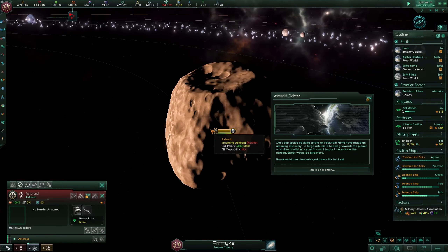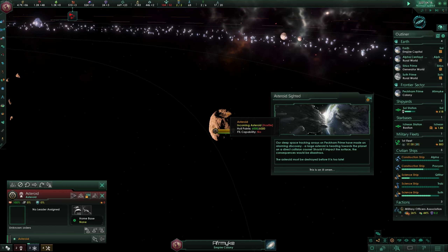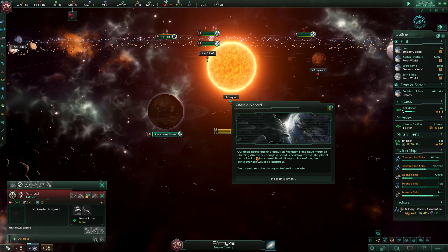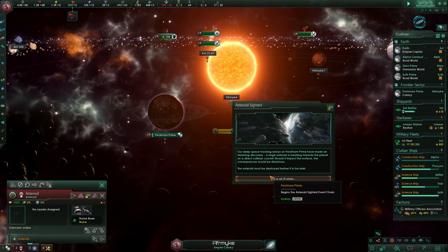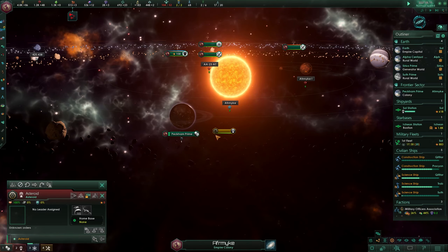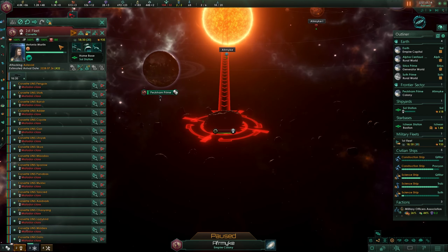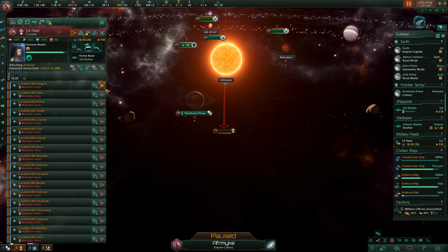Hello and welcome back to Stellaris Nemesis. We have a problem - there is an asteroid sighted and it's on its way to Peckham Prime. Our deep space tracking areas have made an alarming discovery: a large asteroid is heading towards the planet on a direct collision course. If we don't do anything, the asteroid must be destroyed. We're sending our fleet over here to destroy it and I just hope they arrive on time.